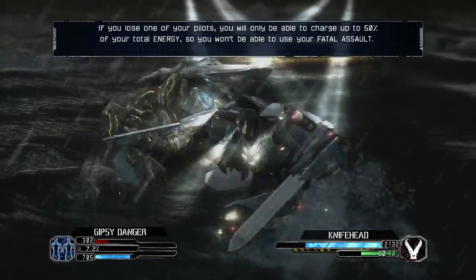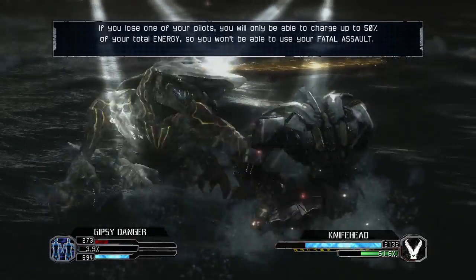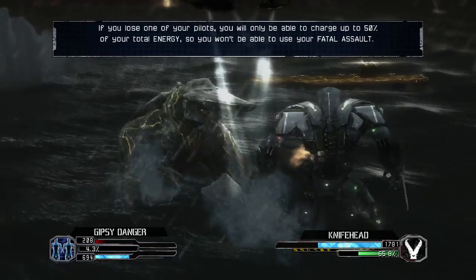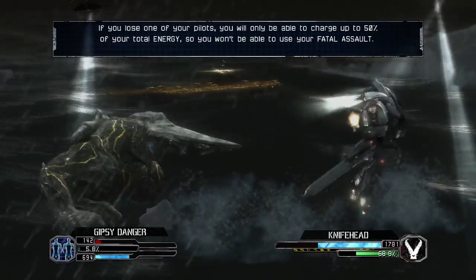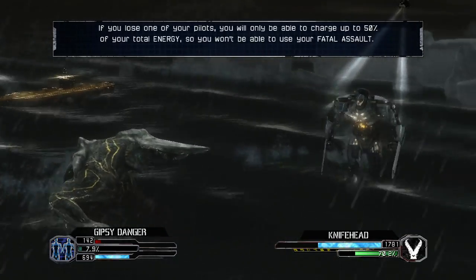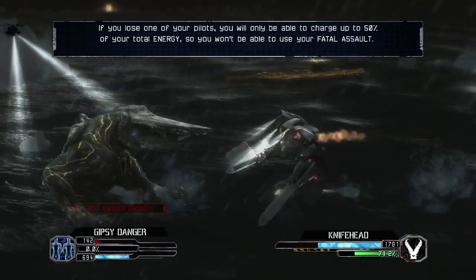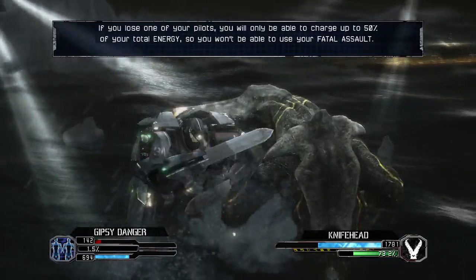As the game says, the Jaegers are controlled with two pilots, as in the movie, so I have two health bars on Gypsy Danger, while Knifehead only has one. If one of those health bars goes down to zero, I lose control over one of my arms. And if both go down to zero, I just lose. When we get stunned and go down, we have to press all four buttons to get back up. If you've ever played Real Steel, also on Xbox Live Arcade, it had a similar system — that was also made by Yuke's, and was also another cheap cash-in of a movie.